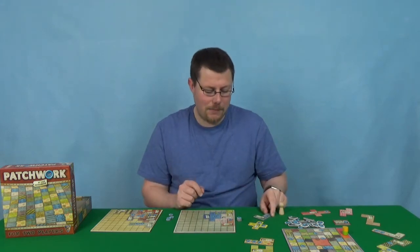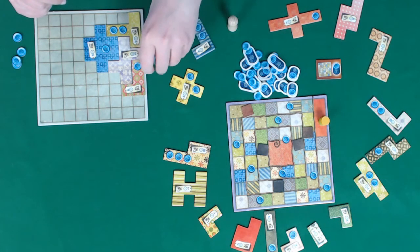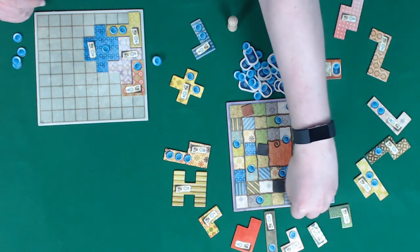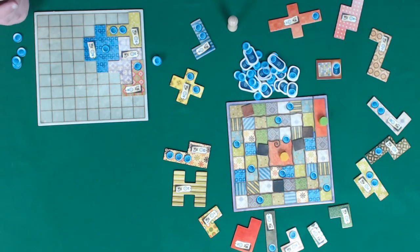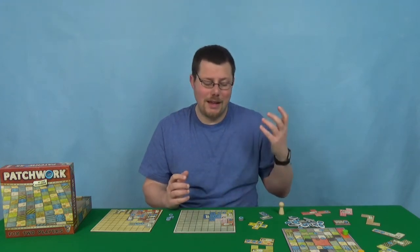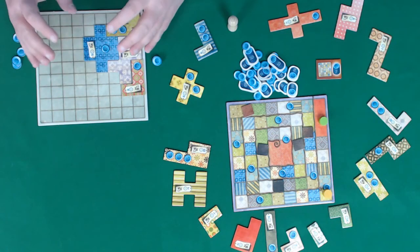There's more to take into account because these pieces have costs on them. You pay costs in buttons, and you'll also have costs in time. The costs in time reflect how far you move along the track, and the game ends when both players reach the centre. There are also buttons on the track, and when you pass them you gain income. Income is both points and buttons to spend on more tiles. You might think: why not just gain income and not build any tiles? Well, the reason is you wouldn't move along the track, and you lose points for any empty spaces on your quilt at the end of the game.